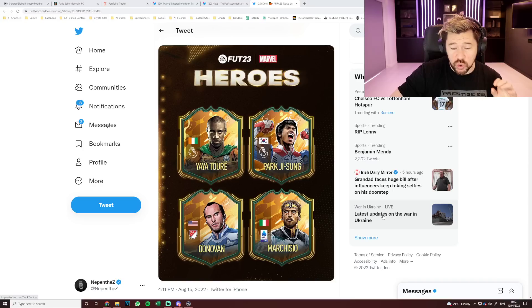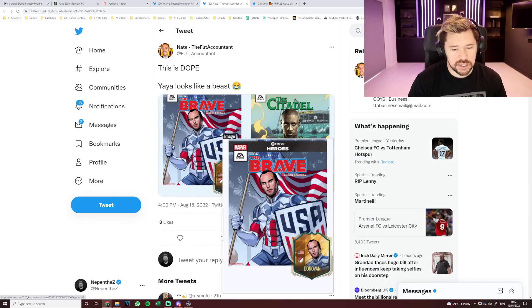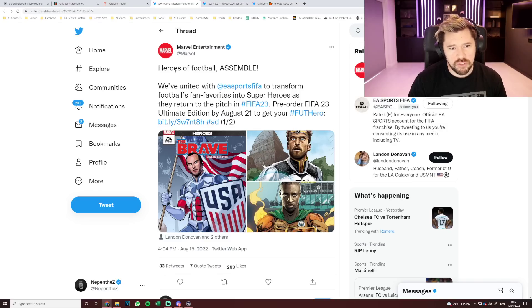I personally think that is sensational. Yaya Touré looks insane, Donovan looks good, Marquise looks good, Park Ji-sung looks phenomenal. We've got a little bit more artwork from Marvel Heroes of Football — 'Assemble. We've united with EA Sports FIFA to transform football's fan favorites into superheroes as they return to the pitch in FIFA 23.'